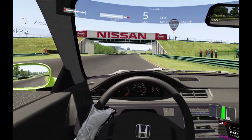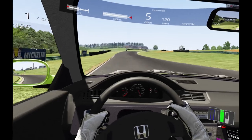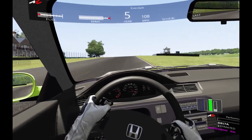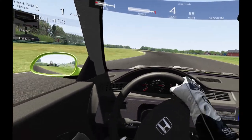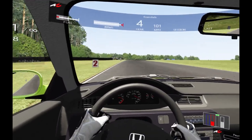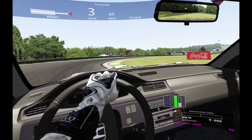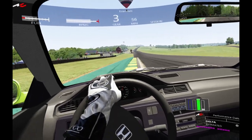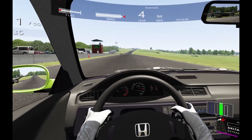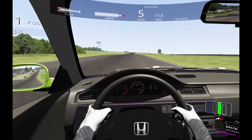As you approach the uphill S's, try to straighten them out as much as possible — the best way is to put a wheel on each curb. You might need to lift a little for the last turn just to make sure the car is settled and ready for the left-hander that comes quickly and is blind going downhill. This is an important braking zone; get slowed down enough to get onto the back straight as cleanly as possible. They don't want you using the runoff area, but everyone does — feel free to, get a warning about it, then stop.